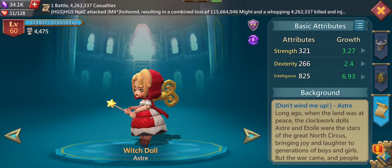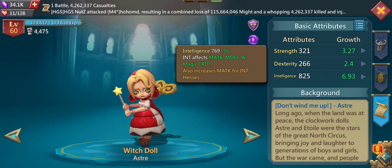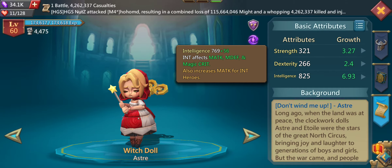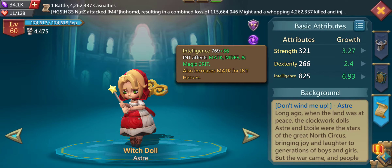Now let's get to her attributes. As mentioned, she is an intelligence hero, so her intelligence stat is quite high — 825. This increases her magic attack, magic defense, and magic crit.